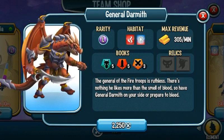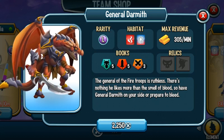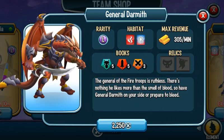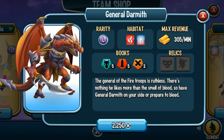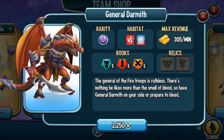Now talking about a fire monster, General Zarmuth. He's most likely an attacker with multiple skills that apply damage boost and precision. One of his skills deals 100% damage and ignores incoming attacks. He's a really good monster and I would definitely recommend purchasing him.